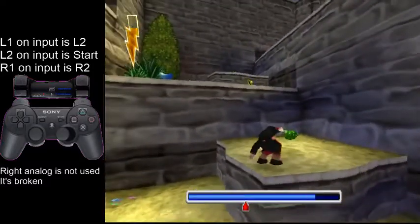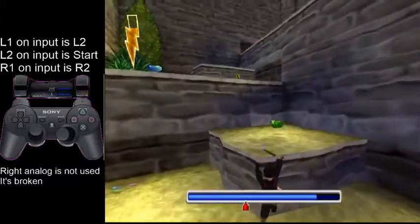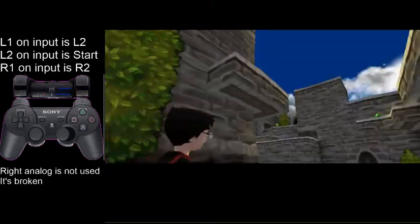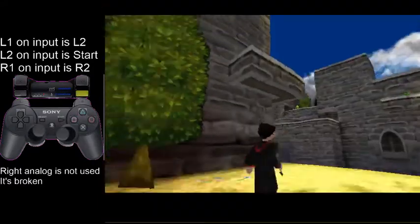Right here I'm going to keep retrying this because there's this little trick. If you jump-grab the ledge, that's fine — that's only lost one second. But you can jump onto it without grabbing the ledge. I'm just very bad at it.